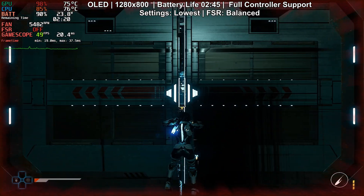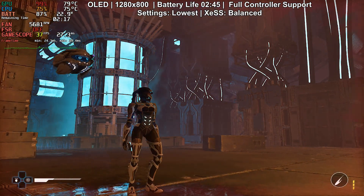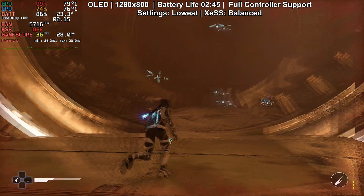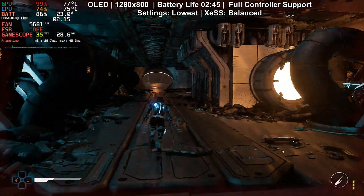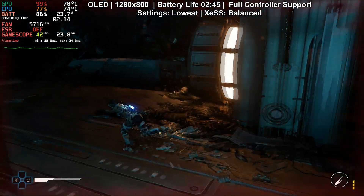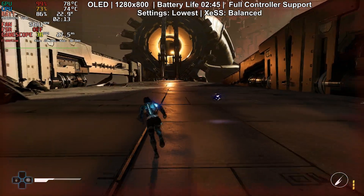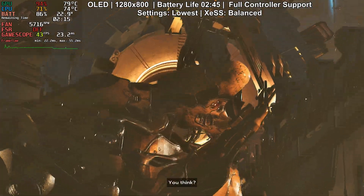I tried every upscaler available — this game gives you FSR, XCSS and TSR. XCSS actually looks even worse than FSR. Compared to FSR it has less flickering and less ghosting, but it makes everything soft and weirdly blurry and all the textures look even worse with still some ghosting. I definitely don't recommend playing this game with XCSS. Even on the highest quality settings it doesn't look great. FSR quality is better, but it's still noisy especially if you look at shadows.